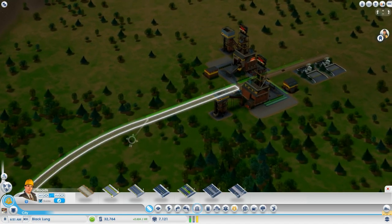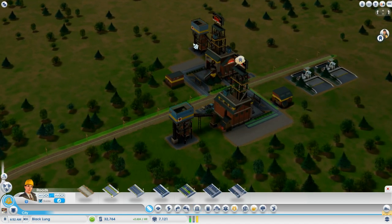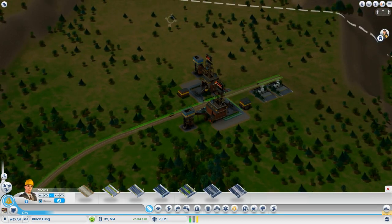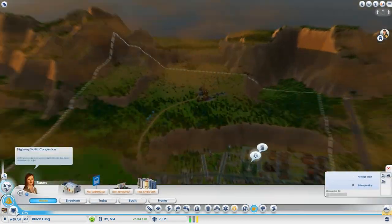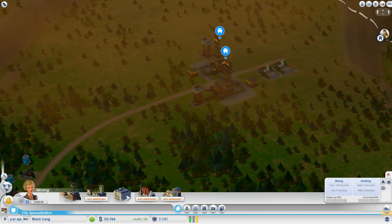It took two more mines, as you saw, and each one has one additional shaft on it. But we are finally pulling up so much coal that we can build a Metals HQ.